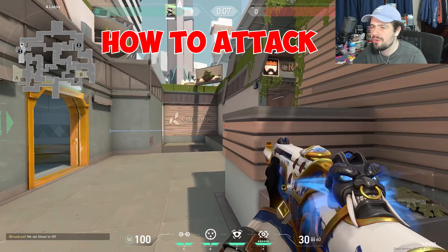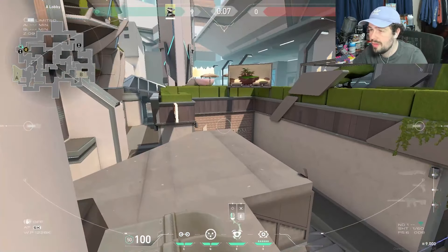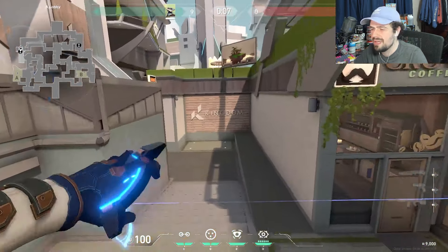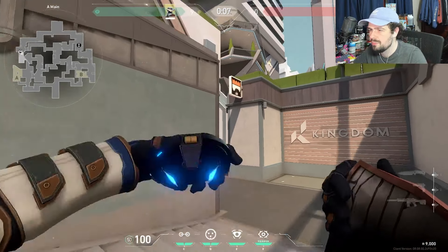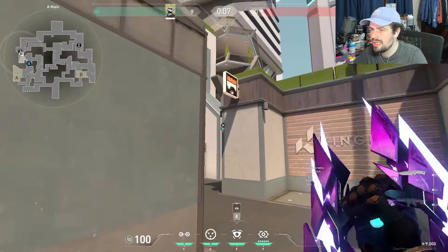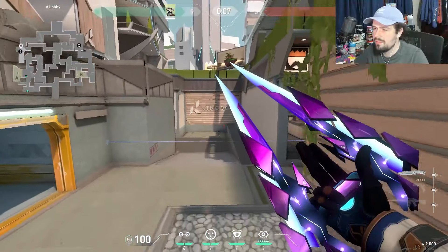Now for getting value out of Cypher on attack. On A side, jump and throw this camera here at round start — you can see if anyone's peeking screens or jump peeking, which helps you spot enemy Cypher or read rotations. If they spam and break it, you can hold your gun out for the first second to prevent peeks, then run up and throw this alternate camera which gives similar information.